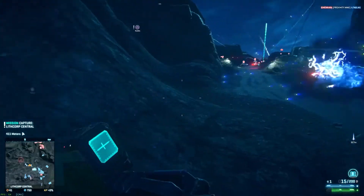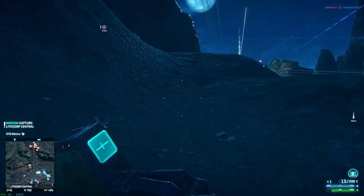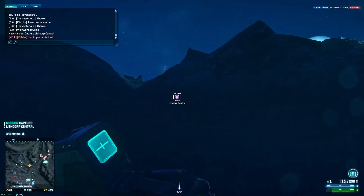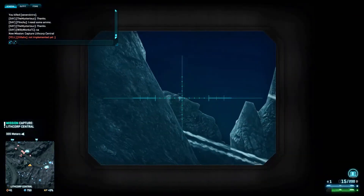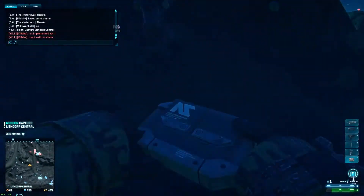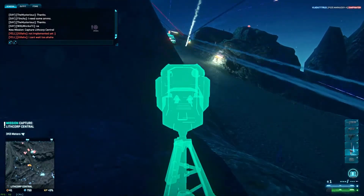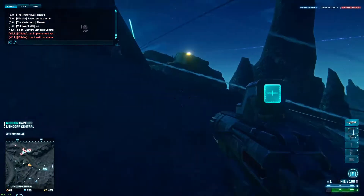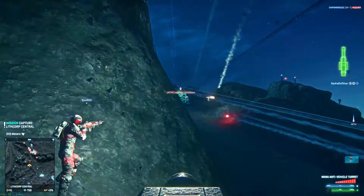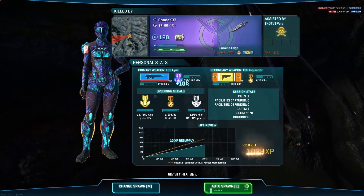We're going to push our way forwards — there are tanks up there, so I'm going to try and get some cover between us and the tanks. I'm an engineer, I can do something about that. Let's get some hits on the Max, hopefully he'll take the hint and get lost. Going to launch a missile. That was a knife — so there's a cloaker with a knife just sort of wandering around.